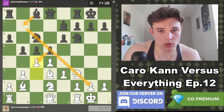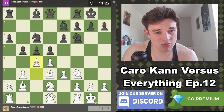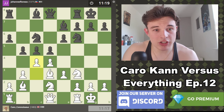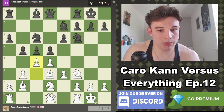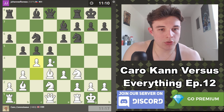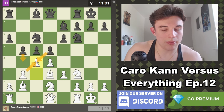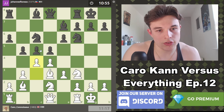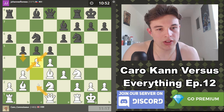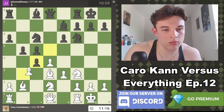That's quite interesting. If he takes at some point, we might be able to play e4 potentially — so that's also worth considering. We do have to be careful that if the d-file opens up, we don't hang the bishop. So if something like d takes c4, b takes c4, b5 happens, then we can't play a move like d takes c5 because our bishop will hang. So if something like this happens, maybe we play a move like Queen c2.